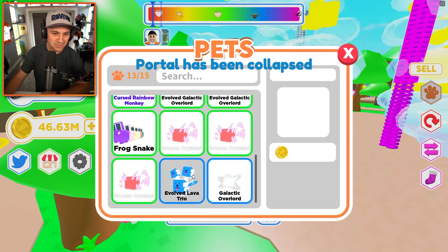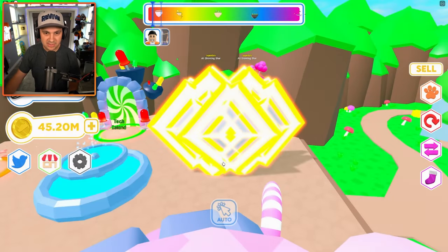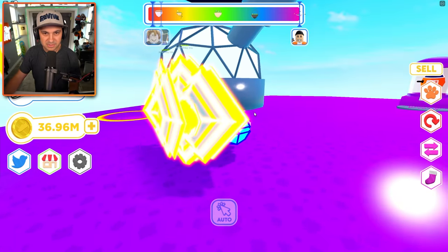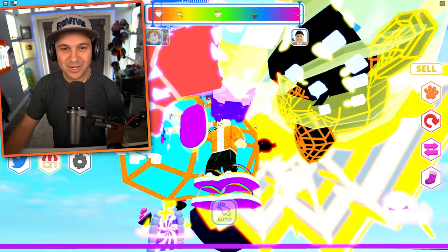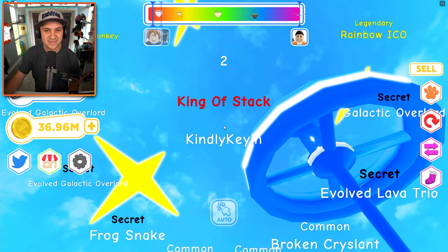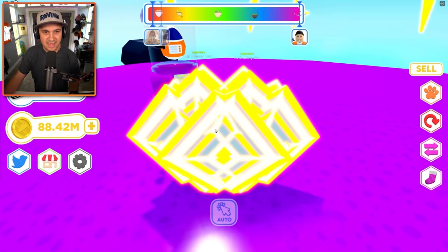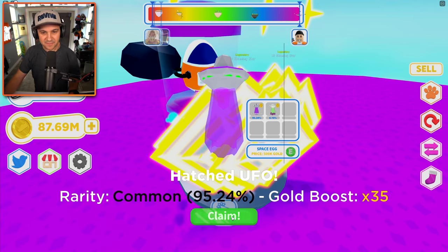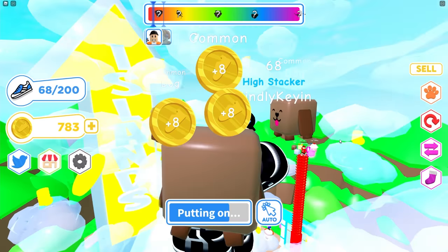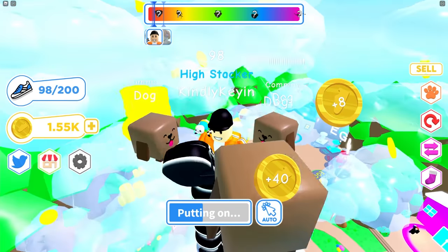The time has finally come — we're going to space, people! This is incredible: stacking shoes to the point where you can go to outer space — the most epic of all dreams has finally come true. I'm so happy. Where do you go from here? There's nothing above, just the expanse of space. I just noticed we have a sweet new title: King of Stack. Let's get a space egg — and there's our final pet, the hatched UFO!